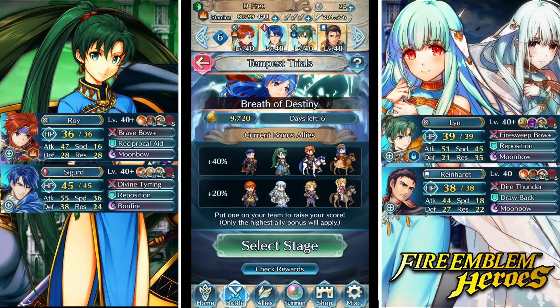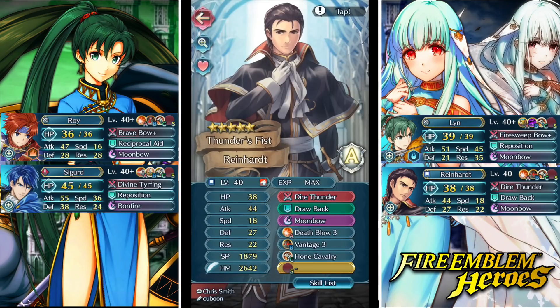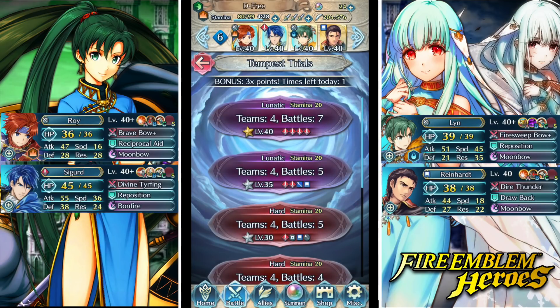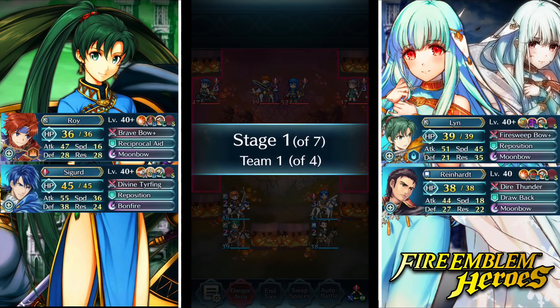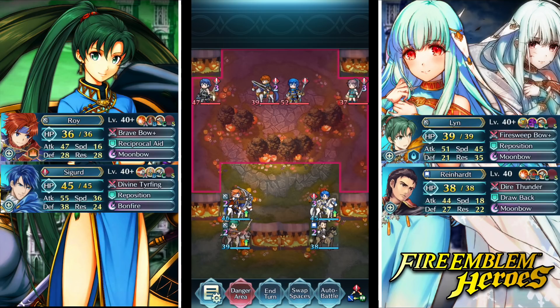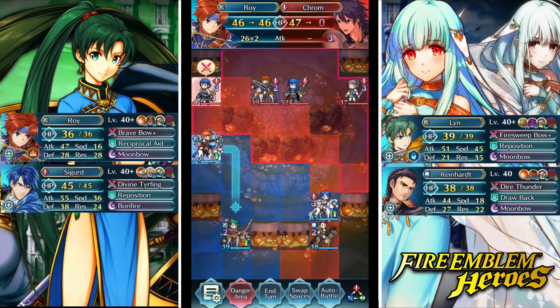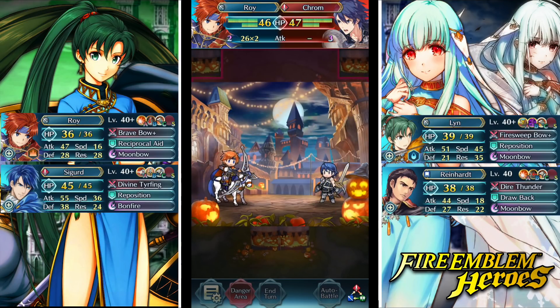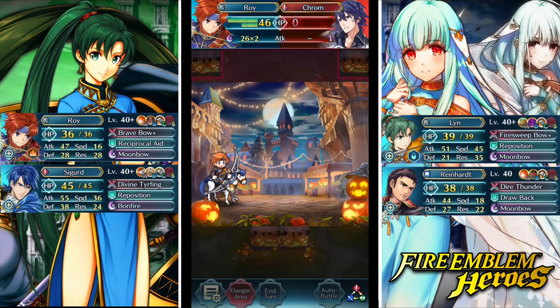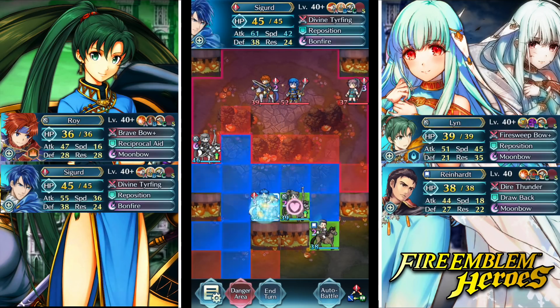We have Sigurd and then Lyn on the team. Lyn is just rocking a trolly build - I typically give her a poison strike and then the equivalent seal. And then Reinhardt - we're just going full cavalry. I do need to make some changes to some skills equipped right now because that's not my natural Lyn build. I typically give her either a fire sweep or the brave bow set.